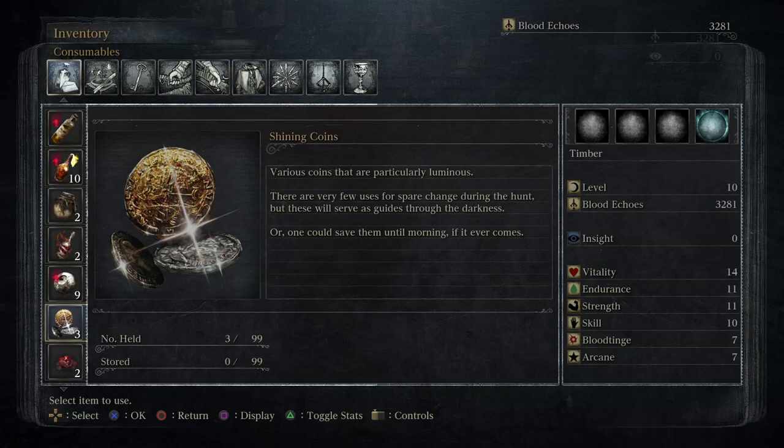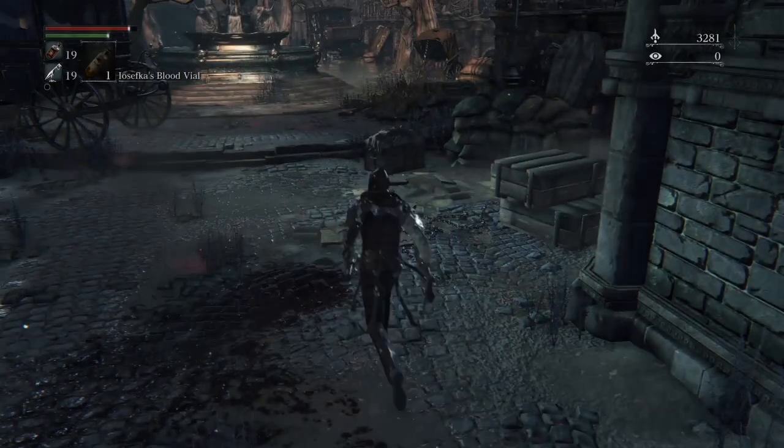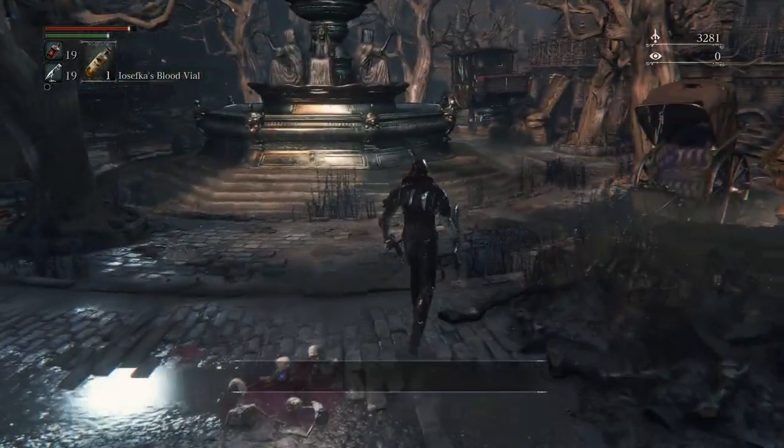Various coins are particularly luminous. There are very few uses for spare change during the hunt, but these will serve as guides throughout the darkness. Or one could save them until morning, if it ever comes.